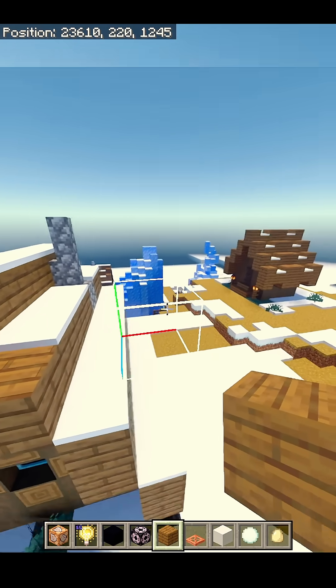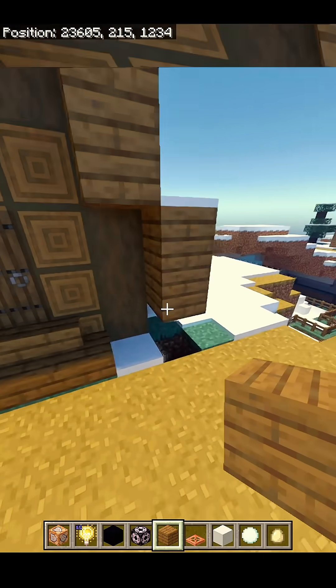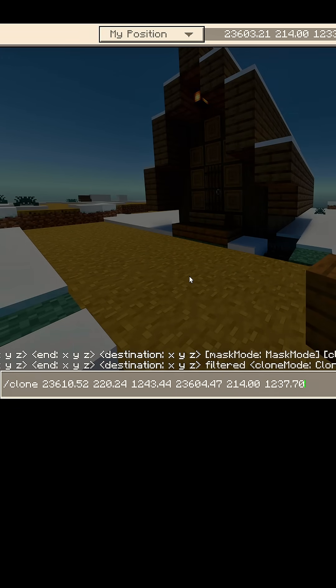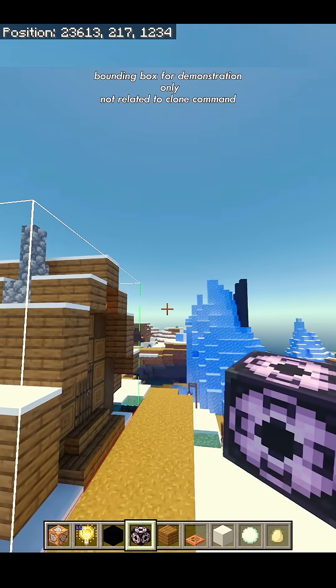We want to stretch this corner down to the triple negative, which is right here. Copy the coordinates again, run that same prompt, and paste those new coordinates. Now we have six digits — the clone command now has what the game needs to know to grab the full structure.